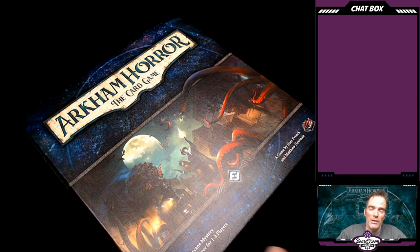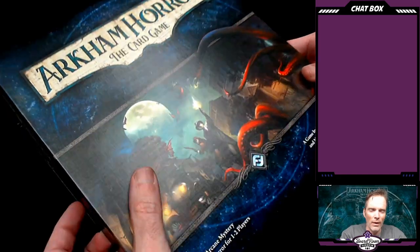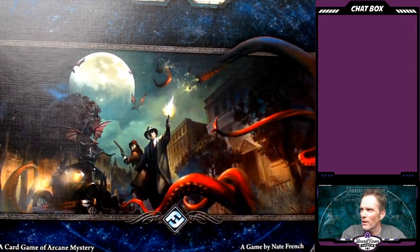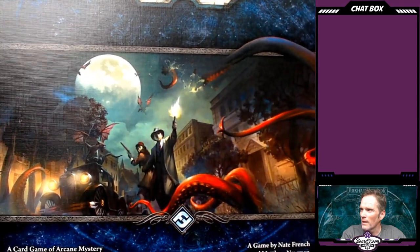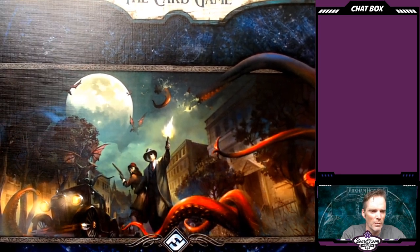With that being said, let's take a look at what's inside the box and just meet the components. I love the art for all this stuff — typically, you know, the guy with his gun, his fedora, lady in the back with her shotgun, and all the Cthulhu-esque tentacles, as it were.